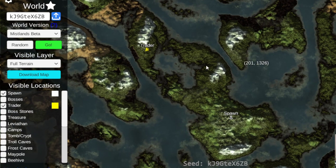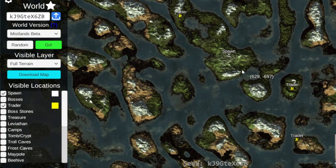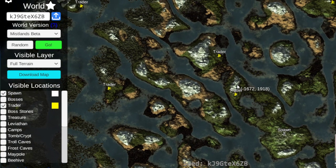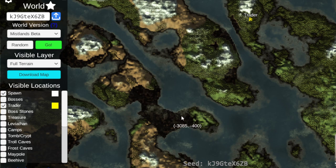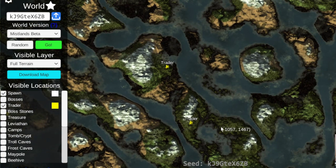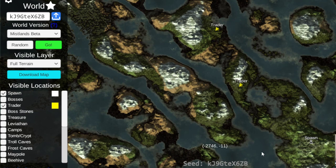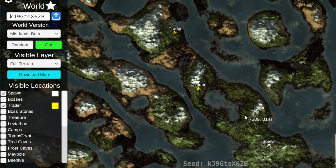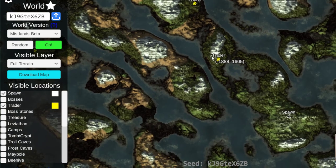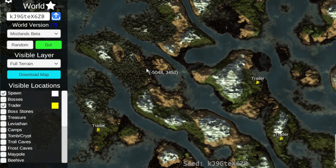Progression doesn't look that bad — these areas are probably loaded with crypts, we have the trader here, and the sailing routes are decent. We've got some really easy sailing here, which means easy access to a lot of crypts. This whole area here is really easily accessible by water once you get past the swamps. Trader is in a good location and we've got some really good mountain sizes here.